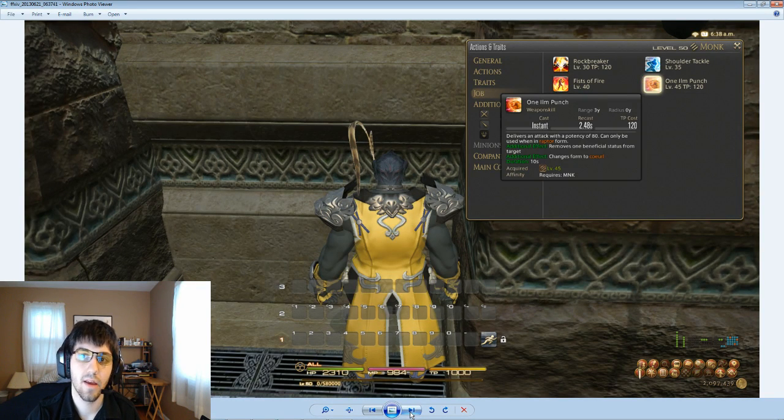Next ability is One-Inch Punch — I want to say it's supposed to be One-Inch Punch because that's a famous martial arts move. Maybe it's a misspelling, but we're going to call it One-Inch Punch for now. It's instant cast, on the global cooldown, and it's got a TP cost of 120. It delivers an attack with a potency of 80, which is pretty low, and it can only be executed in Raptor form — I believe the second form. However, it removes a beneficial status from the target, so it dispels a positive ability they have, like an attack boost. It changes your form to Corel and you have 10 seconds to use it. Especially for PvP, people are going to be spamming this when they get into Raptor form.